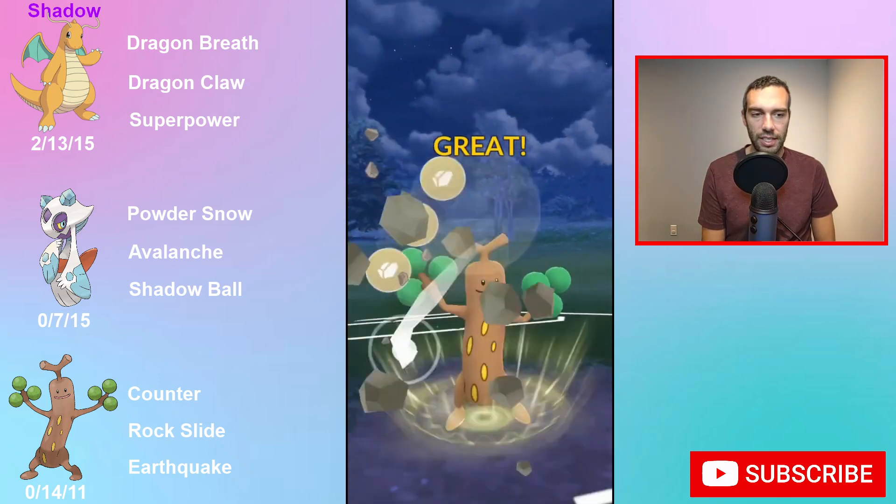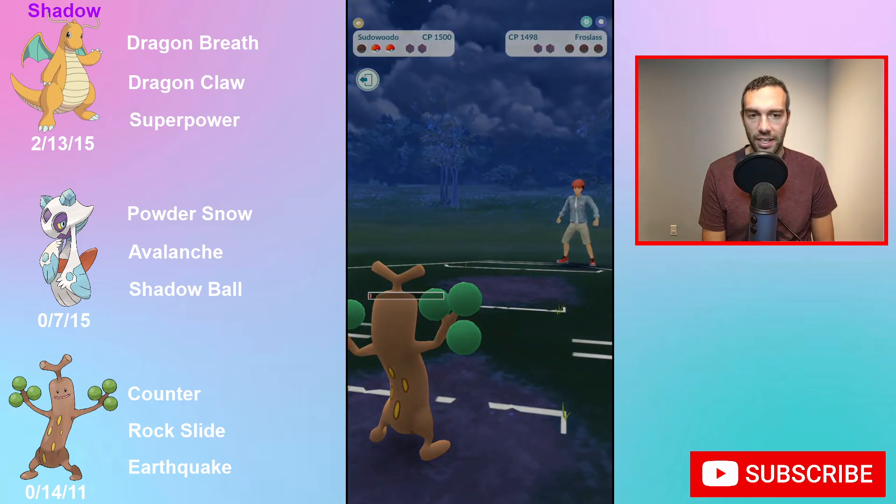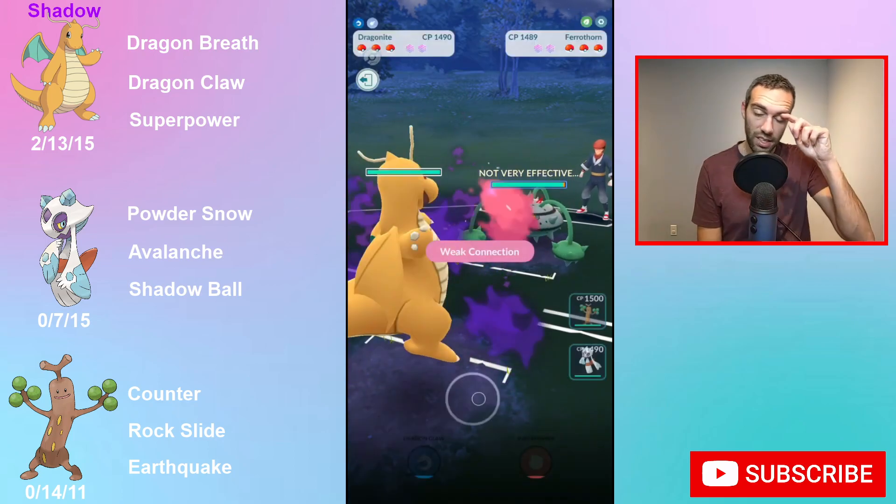With Rockslide, just look at all this coverage: Ice, Flyers, and counter would be good here against Steel. So it's got a ton of play. Let me just check the Open Great League rankings — I've used it maybe just messing around in Open Great League before.